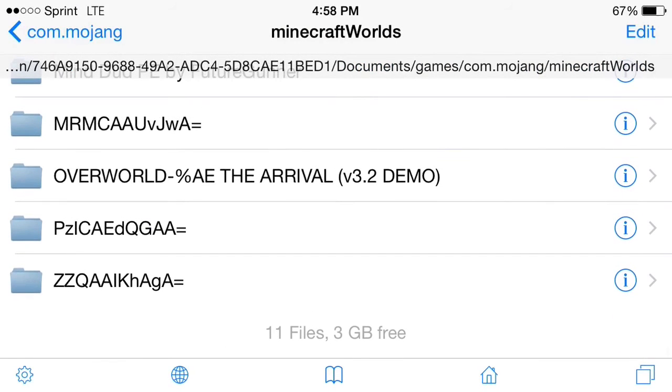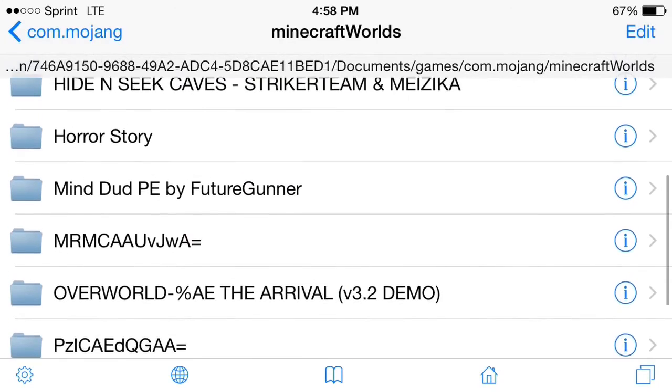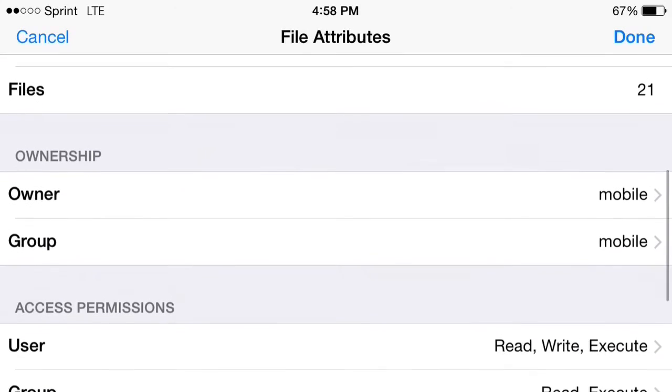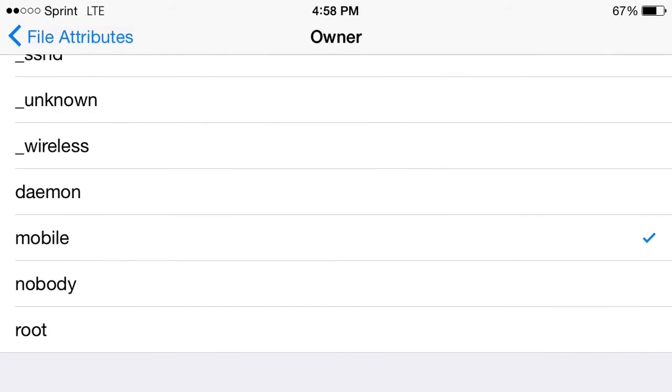Then you go to Minecraft Worlds and scroll all the way down until you find it, then click paste. I'm not going to really do that because I already have it. Then — another thing that's very important — whenever you get it, you go to your app that you have, then you click on the little 'i' button. You need to make sure that the field that says 'Owner' says 'mobile' on it. If not, you need to change it to mobile.